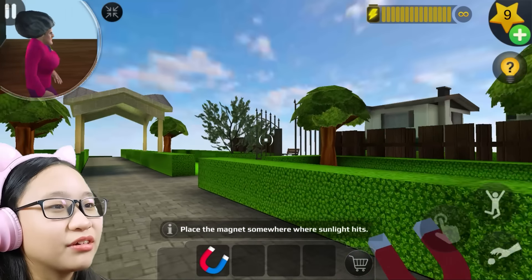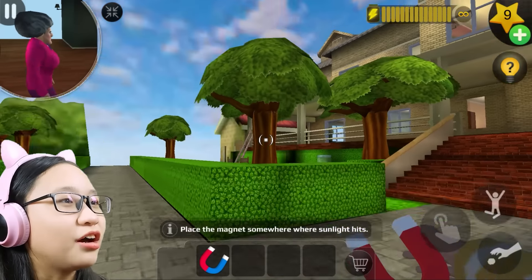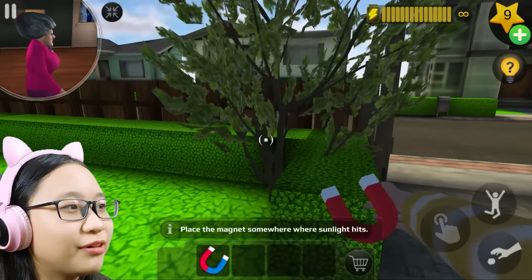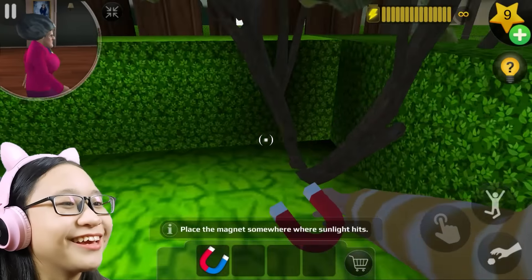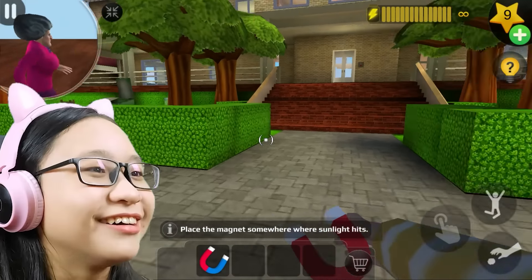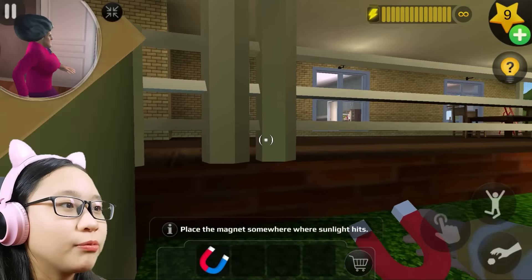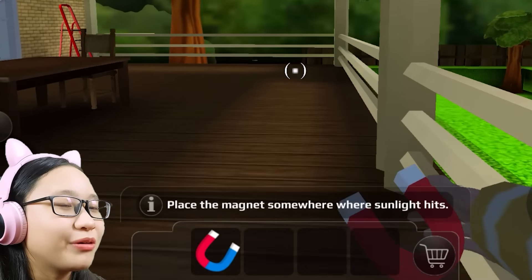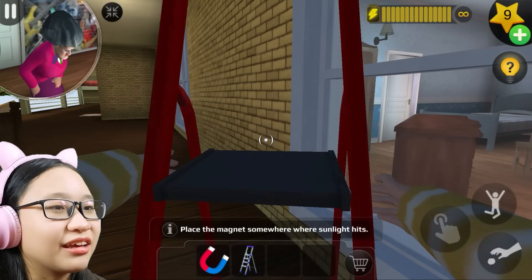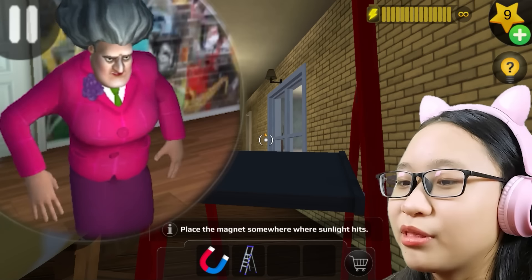I thought we were gonna attach it to Misty, but okay. Oh wait, I've never seen this tree before — look, all the trees are the same but this one looks different. It's beautiful! Just kidding, let's not cut it down. Where do we put this magnet? It says somewhere where the sunlight hits. There's a step ladder — okay, I'll take this.